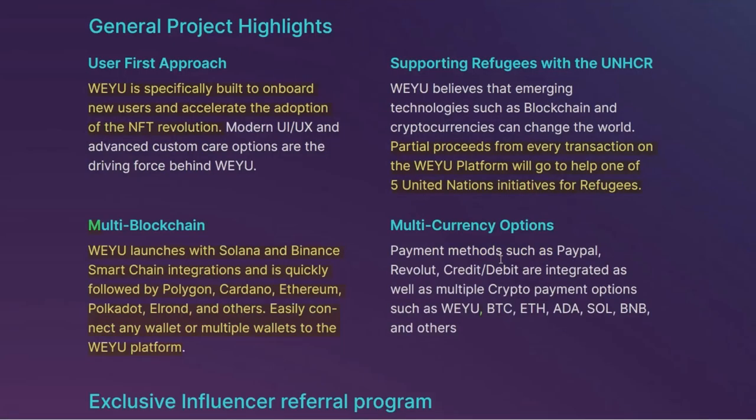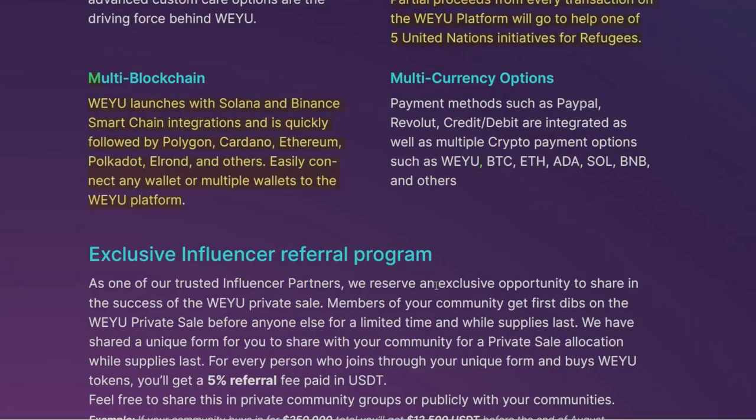Wii U is specifically built to onboard new users and accelerate the adoption of the NFT revolution. Partial proceeds from every transaction on the Wii U platform will go to help one of five United Nations initiatives for refugees. Wii U will be launching with Solana and Binance Smart Chain integrations, quickly followed by Polygon, Cardano, Ethereum, Polkadot, Elrond, and others. You can easily connect any wallet or multiple wallets to the Wii U platform.